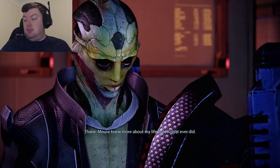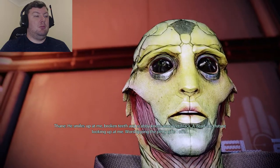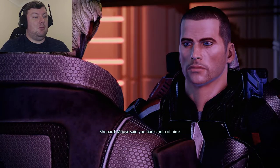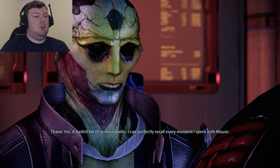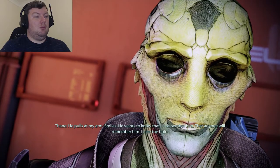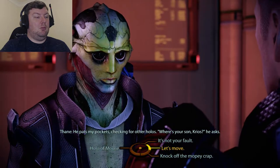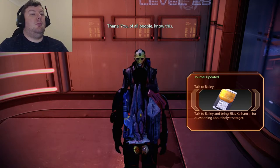Thane reflects: Mouse knew more about his life than Kolyat ever did. He recalls Mouse — broken teeth, scabby knees, bare feet black — worshipping the petty gifts Thane offered. Thane was the only good thing Mouse had, but he left him as he left Kolyat. He kept a hologram of Mouse out of foolish sentimentality — he can perfectly recall every moment with him. Mouse once patted Thane's pockets checking for other hollows, then asked: where's your son, Krios? Shepard tells him not to blame himself. Thane replies: if he doesn't, who will? They must carry the weight of their decisions. Heading back to Bailey.